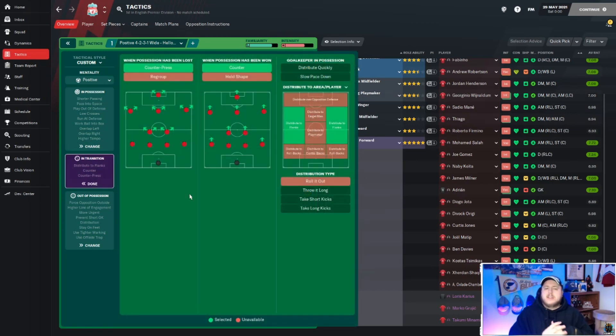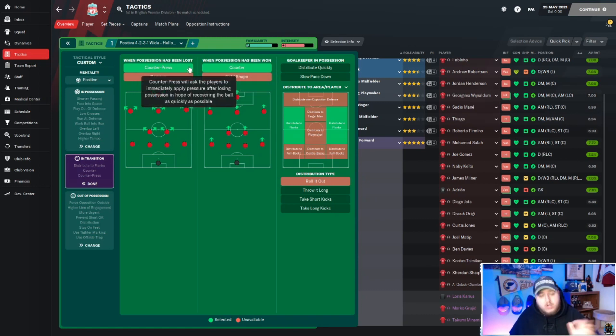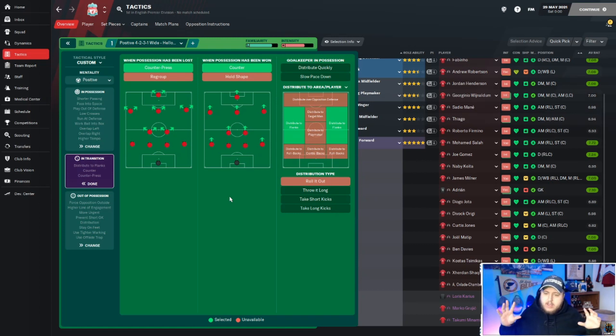In transition, you can do what you're more comfortable with. I use counter-press and counter together with this formation, though it still works with just one of them. My suggestion is definitely use both together because the opponent really can't do anything against you. We have it set to distribute to the flanks because the goalkeeper can catch the opponent sleeping and get a long ball to one of the wingers, or sometimes just kick it long to the advanced forward. All distribution types are available — throw it long, short kicks, long kicks.